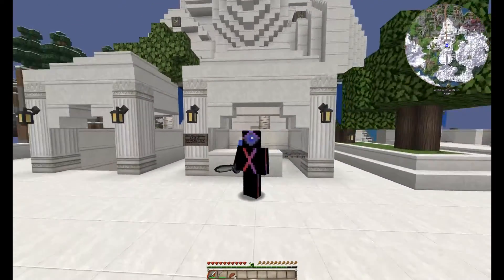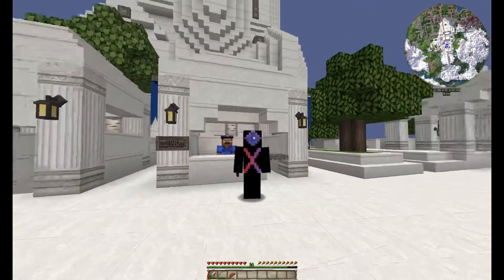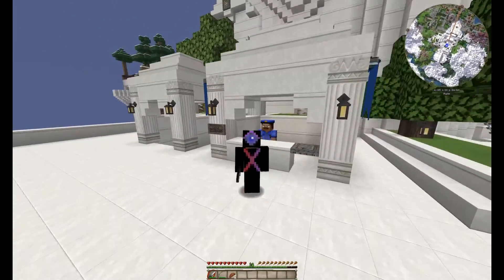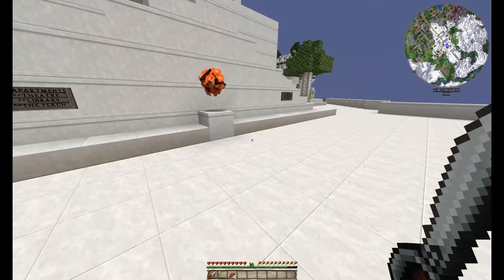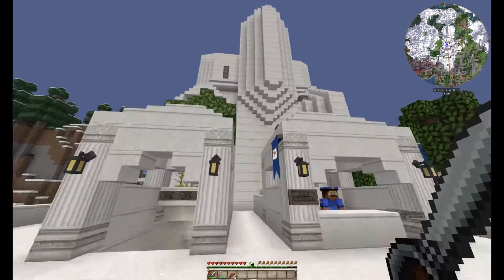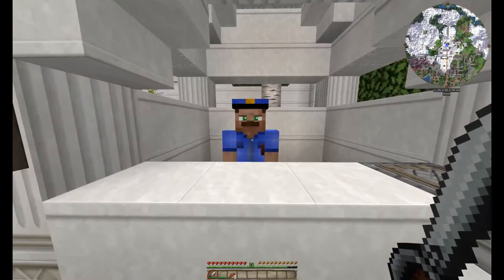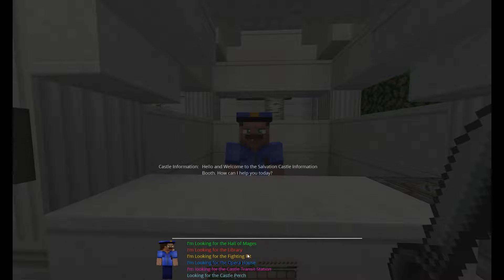In our last episode I brought you guys to Salvation Castle, and we stopped at the Castle Information Booth where I showed off a new NPC character that can give you directions to important areas in the castle. We're going to pick up that storyline where we left off. First place we need to go after speaking with the King's Consulate is the castle library, so we'll ask our NPC how to get there. Just right-click them, and then you'll have a list of different destinations. We'll click Library.